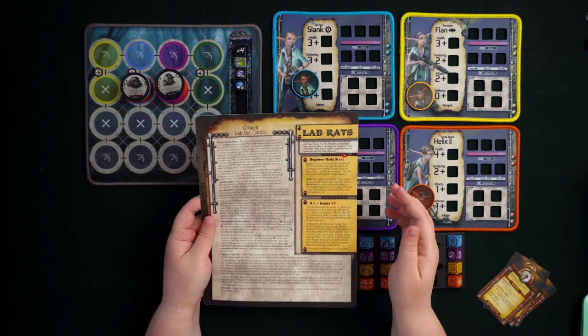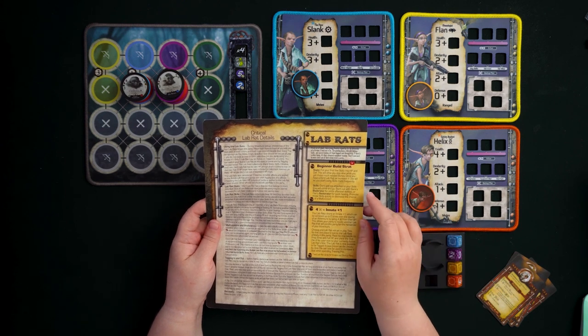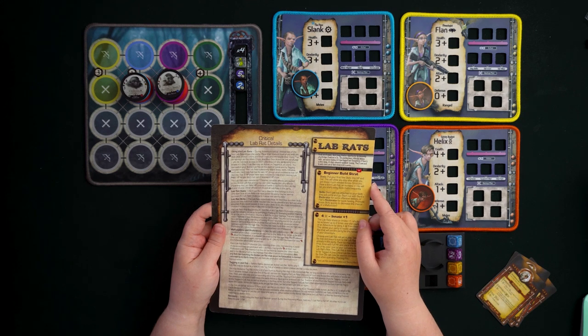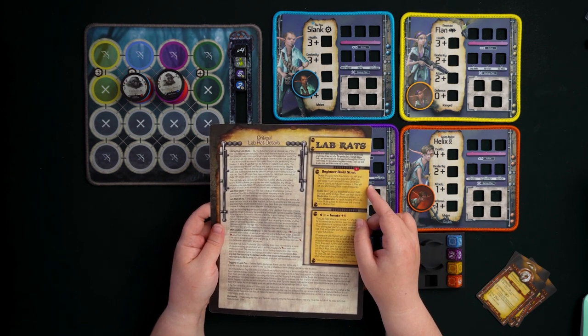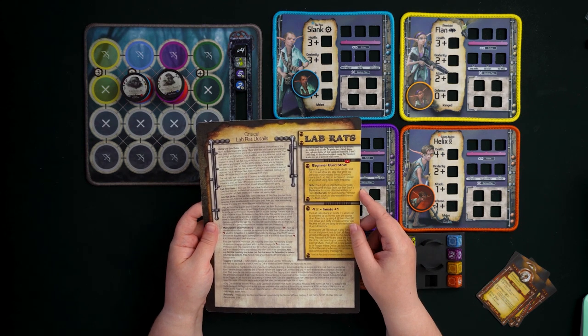For a beginner build strategy: put your first few stats into HP and defense to stay alive while you gather bones. Once you have a third Lab Rat, go for dexterity; with a fourth, go for attack. For skills, don't get too attached — they will come and go. Start with Slink's Blade-a-Raider for offensive abilities or Flan's Restorator for quick healing. Promote these skills quickly to decrease the chance of malfunctions.